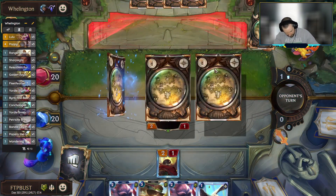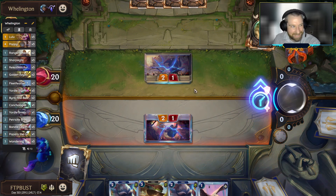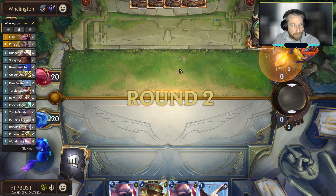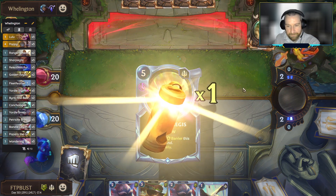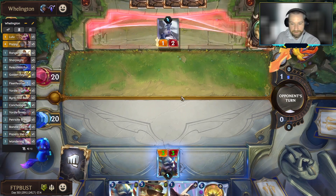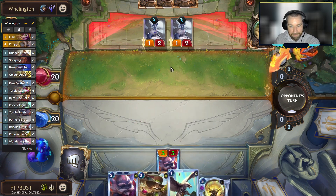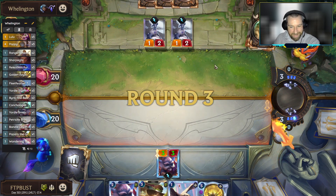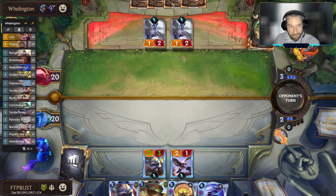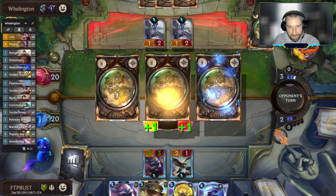We'll recover after that nasty last game — much more reasonable start here. A 1-2-3 curve always feels pretty good. No need to start with the Fleet Feather Tracker — we ran into that problem a couple of games ago. If we want to attack and trade on the first turn we don't want to lose our tracker, especially when we have Yordle Smiths in hand. Kansas City is a nice and cool 20 degrees today so you've got the heat going — can't have these cats sitting on your feet, it's going to get sweaty here in Bust Land.